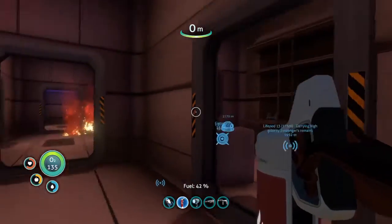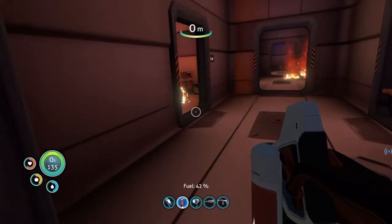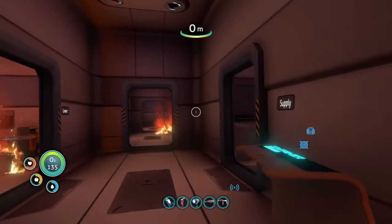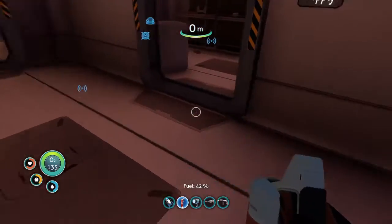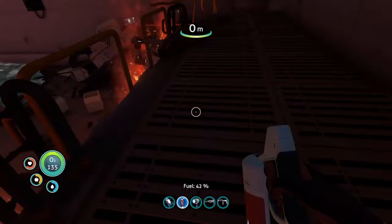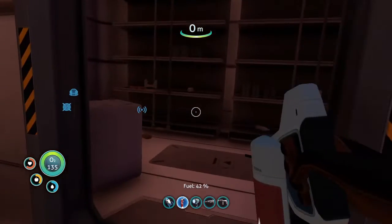We are here inside the Aurora. We left off the last episode in the living quarters, as you can see. Definitely watch the previous episode before this one, because otherwise where we are and everything we're doing won't make any sense. We're indeed inside the Aurora — we got the prawn suit in the last episode, and there are extra parts here too. Let's just get into it without further ado.